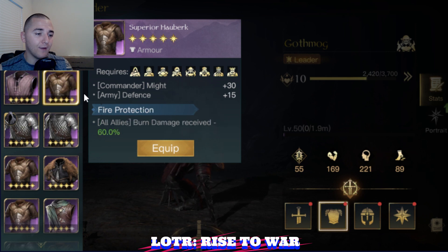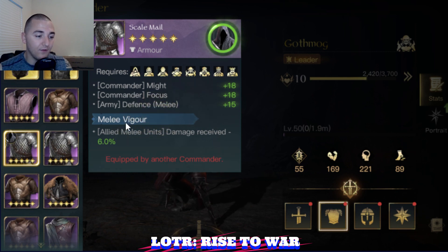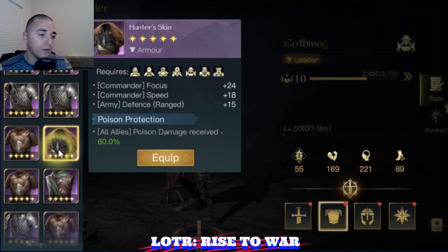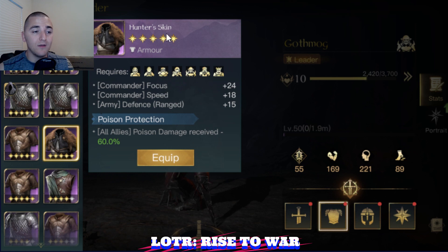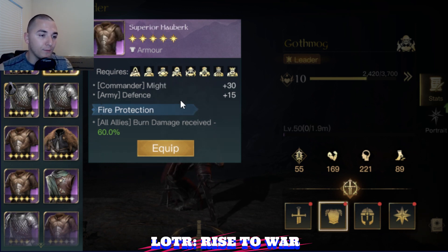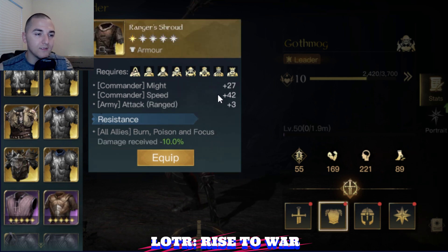I would probably grab the regular Superior Uruk with plus 15 defense. You can grab the Scale Mail — but wait, Scale Mail is for melee, so that won't help your ranged. You can run Hunter Skin, which is going to help your ranged. Superior Herberg is probably the best because it's going to be plus 15 defense to your whole army. So, plus 15 defense from Herberg or plus attack from Ranger Shroud.